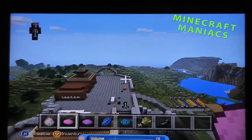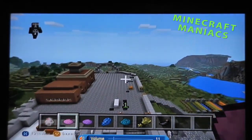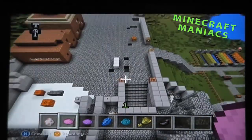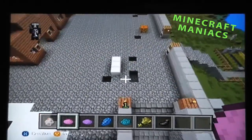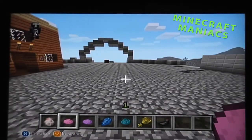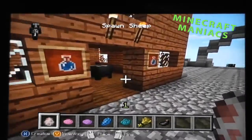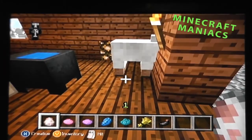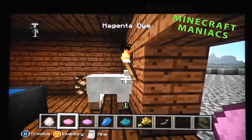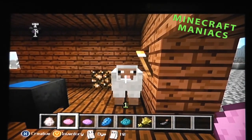Pretty simple. All you need is a sheep's egg and some dye. You're probably wondering why you need that — I'll show you in a second. So what you're going to need to do: just dye it. Get some sort of dye, put your cursor on the sheep, and boom.